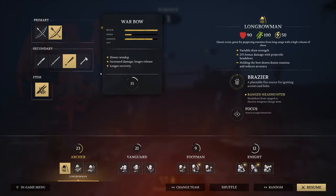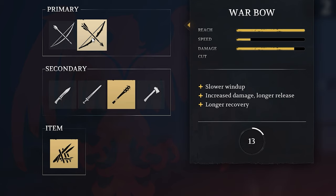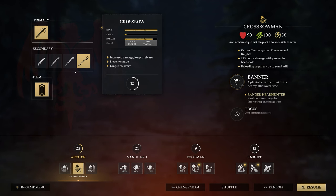When you start as an archer, the first subclass you will have access to is the Longbowman with the normal bow. The normal bow is pretty decent — it's a fast draw, you have some nice side weapons, and your special ability is a little spike trap.